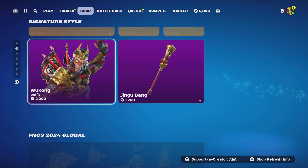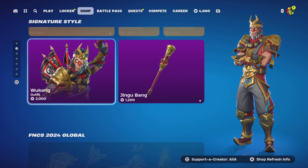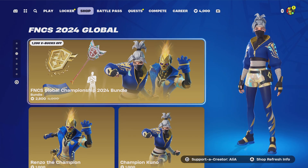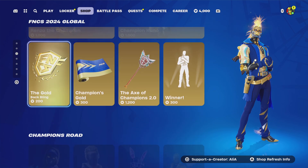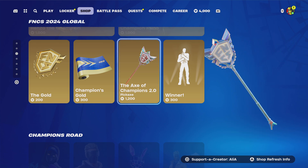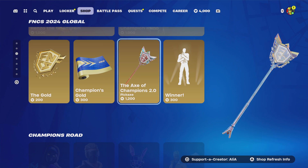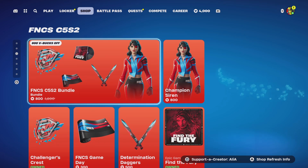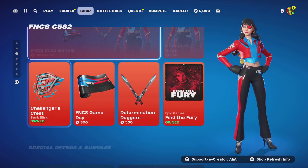Moving into the Dino Guard bundle, we've got the monkey king himself - Wukong, long live the king. We've got the FNCS 2024 Global Championship bundle that was introduced recently, as well as the Axe of Champions 2.0 - one of the last items you couldn't get unless you were an FNCS winner. Moving on to the Champions Road, we've got the FNCS Chapter 5 Season 2 bundle return.